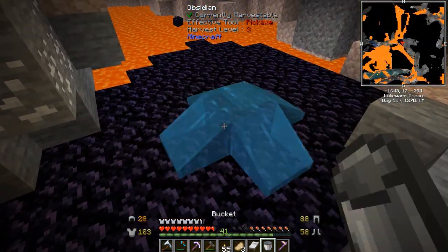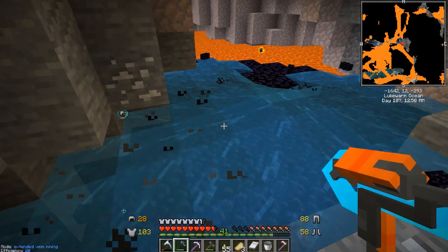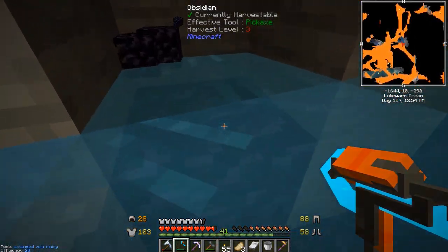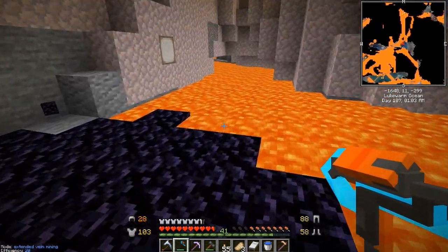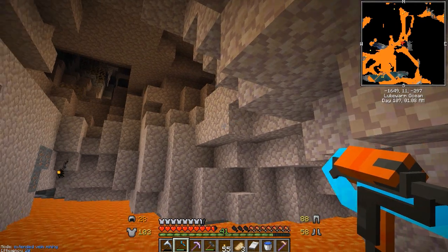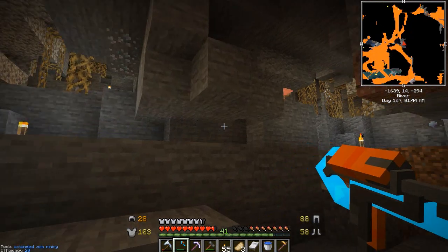Right here — we're already on extended vein mode. This tool breaks obsidian faster. We're not going to need a whole lot, just grab a bit. Also — water mechanics, kind of obnoxious sometimes pushing items around. Also this is elder prismarine — if you look at this long enough, this actually changes colors. I did pick up some of this earlier. Just in the little bit of time we've been looking, you can see it slowly changing between colors — was yellow, red, orange, to now green. It looks like it's going to cycle back through. Very cool block, I like it a lot.